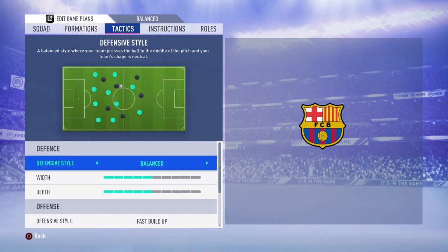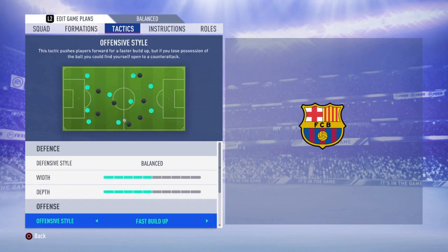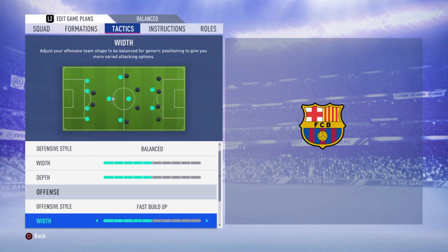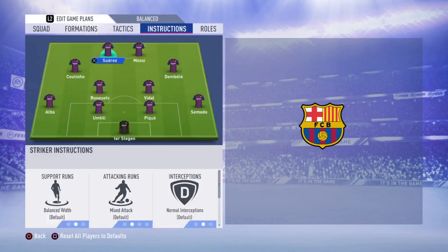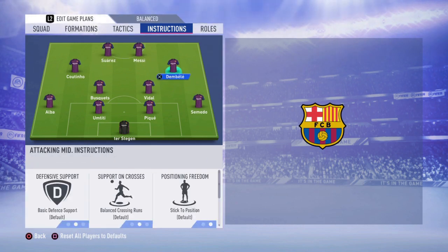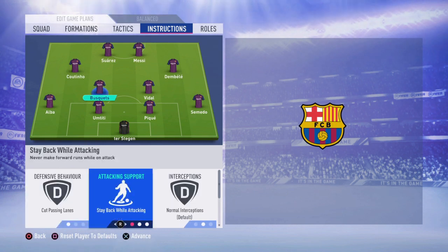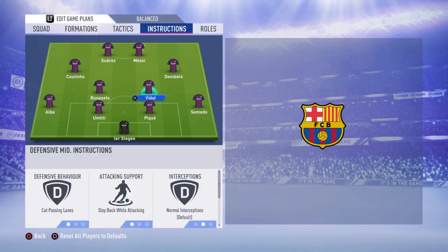Moving to tactics: I'll go with balanced defense, width 5 and depth 5. For offensive style I'll go with fast build-up, width 5 and players in the box 5. Corners 3 and free kicks 3. For player instructions I'll go with get behind and stay forward for Suarez, and get behind and stay forward for Messi too. Leave your left and right CAMs at balanced. For both CDMs I'll go with cut passing lanes, stay back while attacking and cover center.